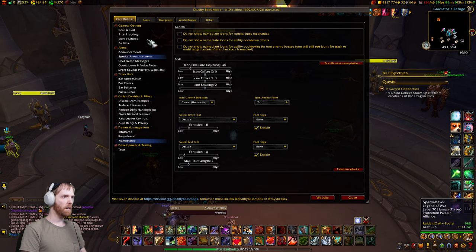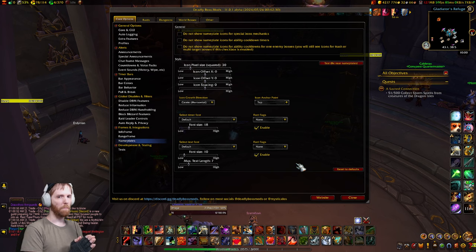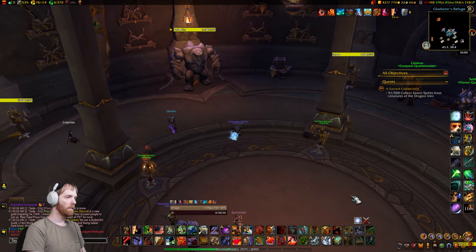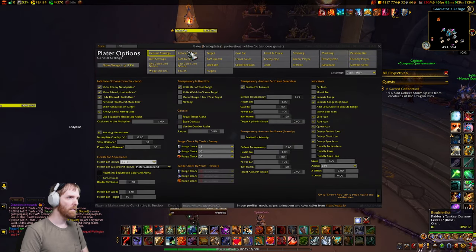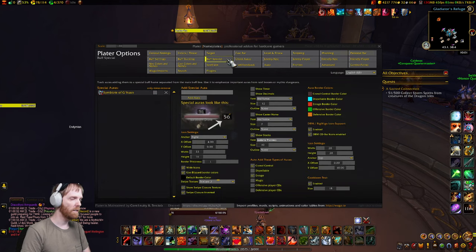These options you see here, you use these for every other nameplate. But if you're using Plater specifically, it actually integrates directly there. You go to Plater and go to Bup Special — that's here. Right here is an option called DBM Cooldown Icons. Enable this and you configure where it appears, the size, and all that here.